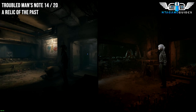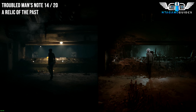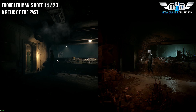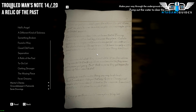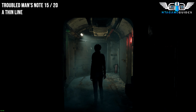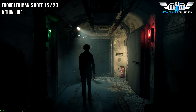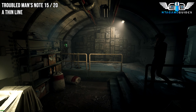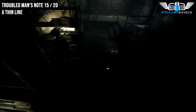For the next collectible, once you get into the control room area, you can't really miss it. Look on the left side of the control panel before going for the door to the left. For the next one, once you've done the pump station area where you pump all the water out, go through the only door you can and go back onto the camera. If you look onto the shelf, you'll find your next Note — this will be the Troubled Man.